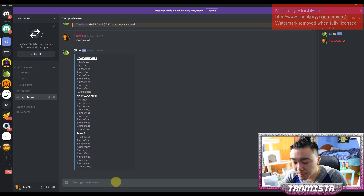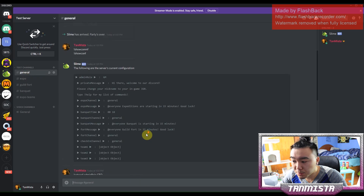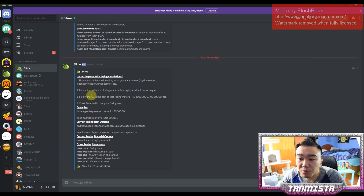The last thing to mention for this channel is team mention — you put in the team number and a message to specifically address those people. For example, team mention team one 'get ready in five minutes' will send a message to everyone on that team. It's a good way to speak to a specific team without broadcasting to the entire channel. We also have fuse commands, covering fusing knowledge — if you do fuse help it sends all the fuse commands to your DM.